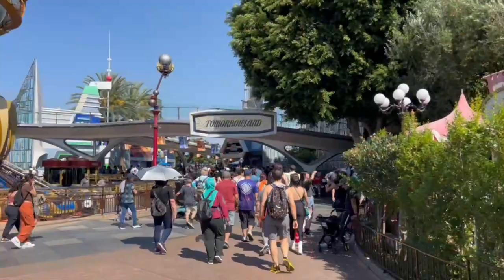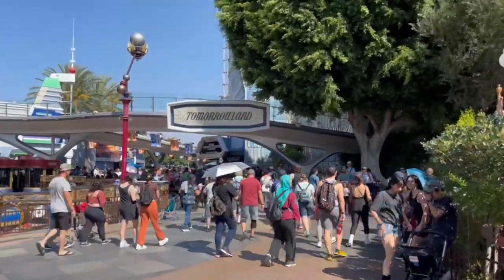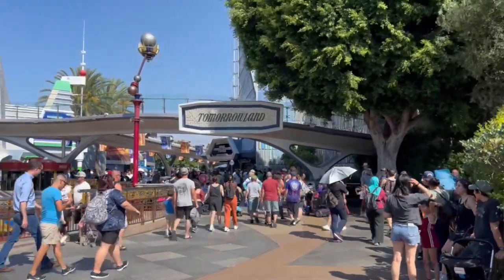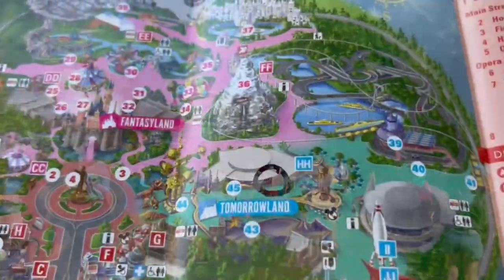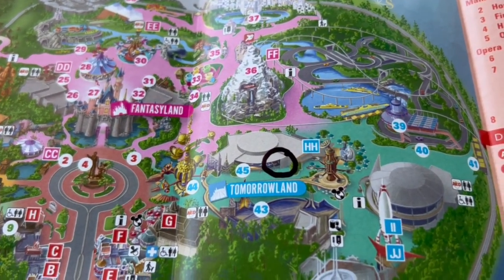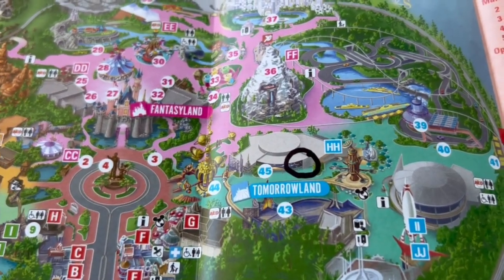Those were the pin boards on Main Street. Now we're going to go into Tomorrowland and show you all the pin boards over there. Our first stop is going to be at the Little Green Men's Store Command. We'll check their pin board and see if they have anything good.